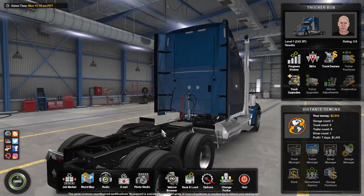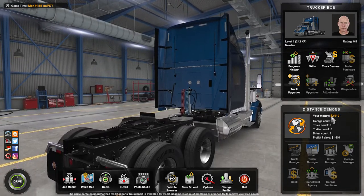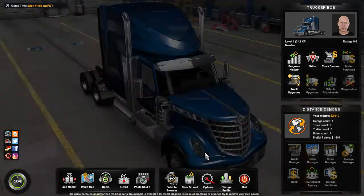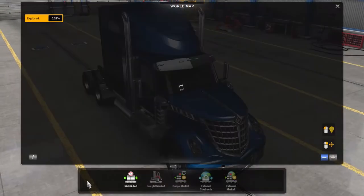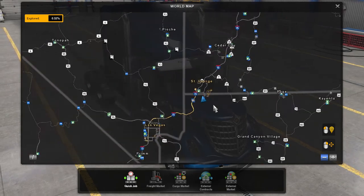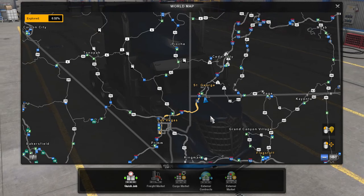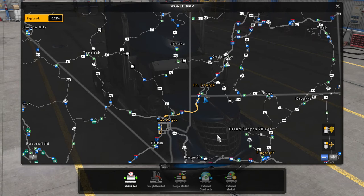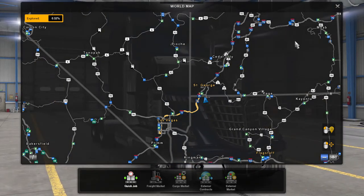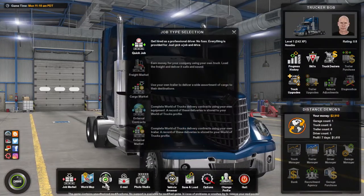We'll stay on the for-hire market until then. We now have $2,910, which was the pay from the last job. On the world map, now that we've visited the dealership in Flagstaff, we not only have St. George and Las Vegas unlocked from the first run, but Flagstaff is also yellow — showing it's been explored. That means we'll be able to see jobs out of Flagstaff in the job market as well.